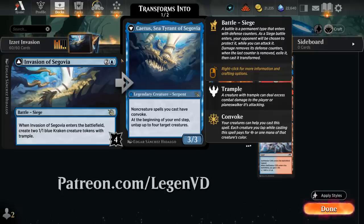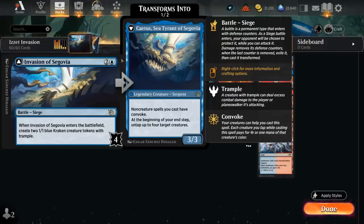Invasion of Segovia is a three-mana battle with four defense counters. When it enters, we get to make two 1/1 blue Kraken creature tokens with trample. If we manage to transform it, we get Catus, Sea Tyrant of Segovia — a 3/3 legendary serpent saying non-creature spells we cast have convoke. We can tap our creatures to help cast those spells, even contributing towards colored mana symbols.